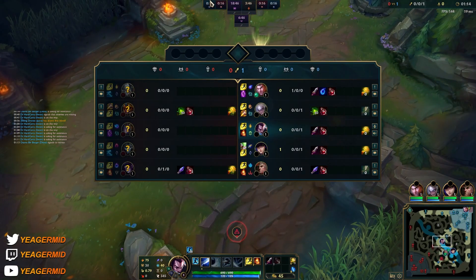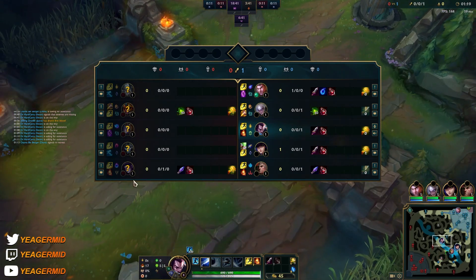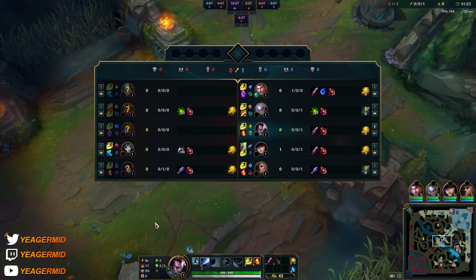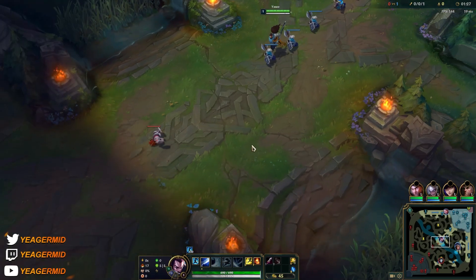I have Second Wind here, and also Unflinching, because they have annoying CC with the Morgana. Second Wind is great when you're playing against a poke matchup — for example Orianna with Summon Aery. She pokes a lot with auto attacks and Qs.